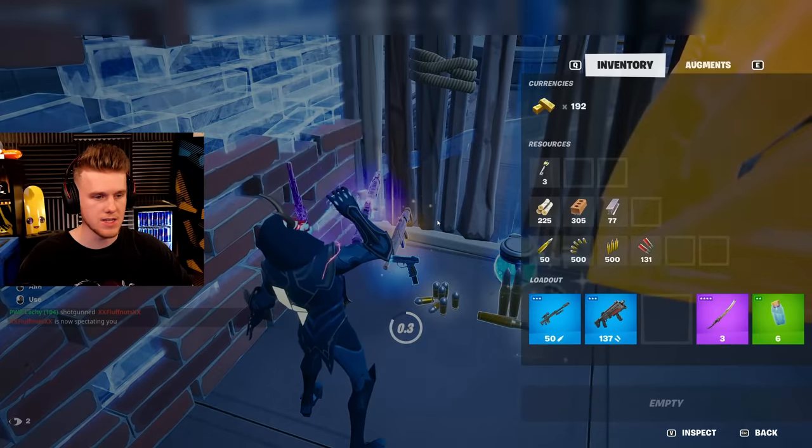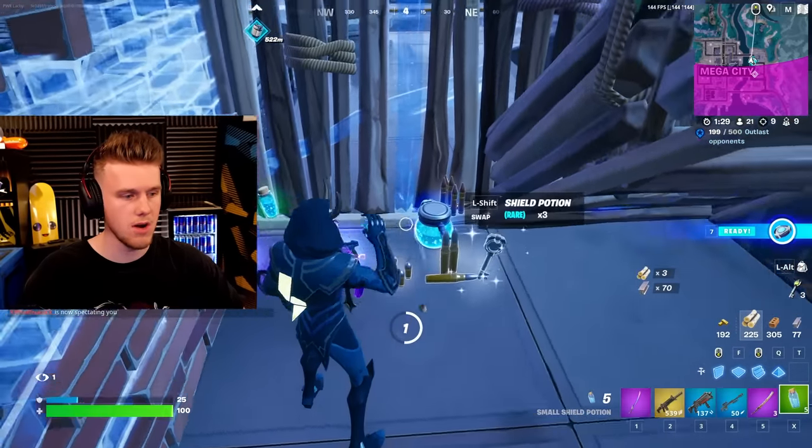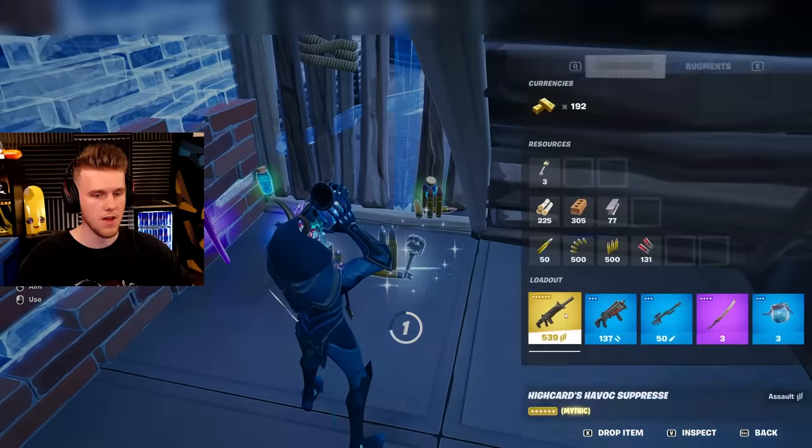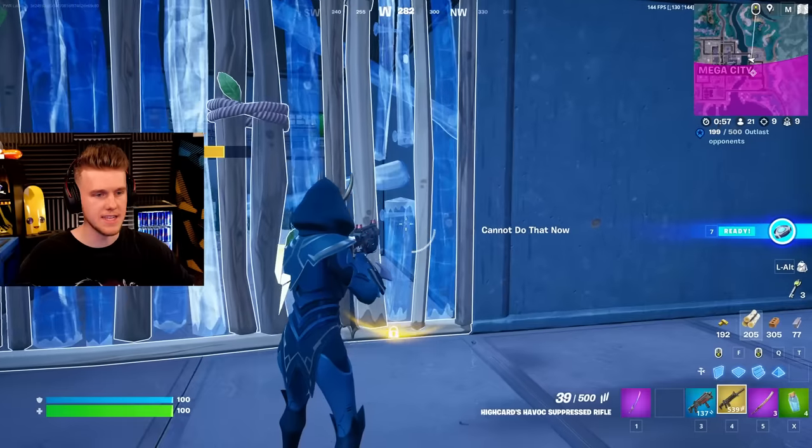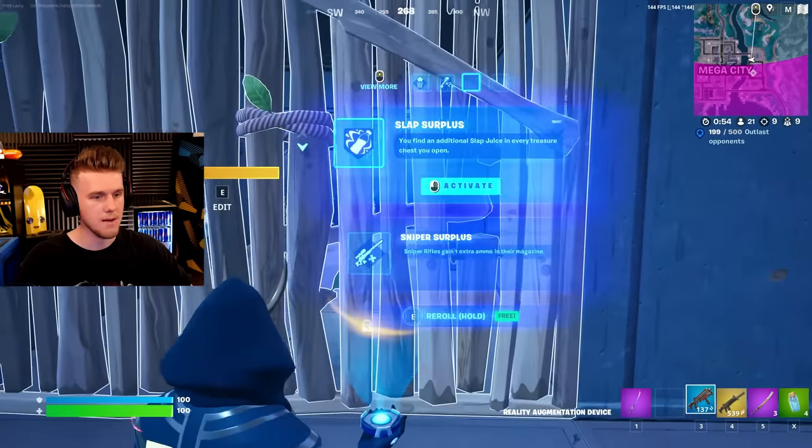He had the high card suppressed rifle, which is the mythic version. Did he already open the vault? I'm confused how he has that. It's fine though, we'll take it for now. Okay, this is it - this is the vault where we get the mythic.